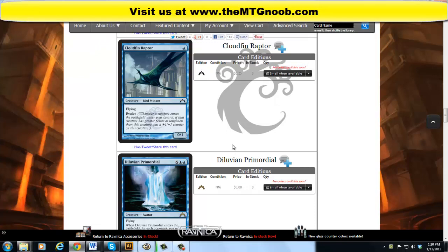Cloudfin Raptor — a 0/1 for one blue at common, creature type Bird Mutant. All the creature types they're coming out with are very strange, so don't be surprised if some startle you. It has flying, which is nice since it's a bird and a mutant. Some mutants fly, I guess. It has Evolve: whenever a creature enters the battlefield under your control, if that creature has greater power or toughness than this creature, put a +1/+1 counter on this creature.